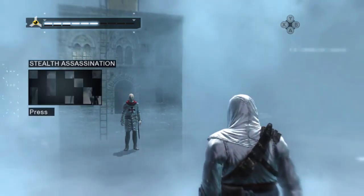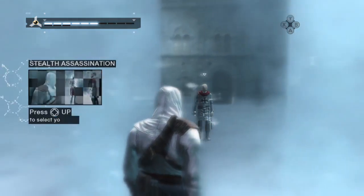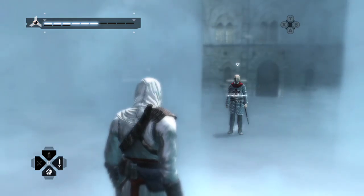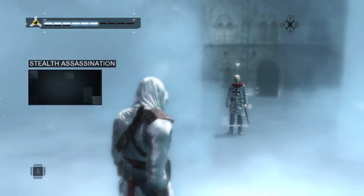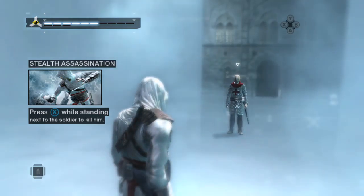To illustrate the change in awareness level, you will stealth assassinate this soldier. Lock onto your target, then select your hidden blade. With your blade selected, walk up to the soldier and assassinate him by using your armed hand button.